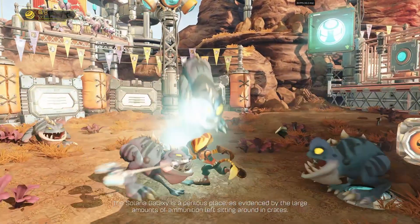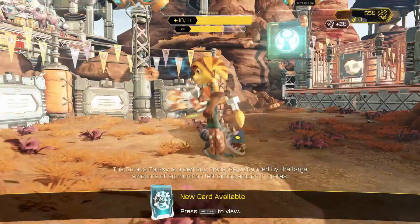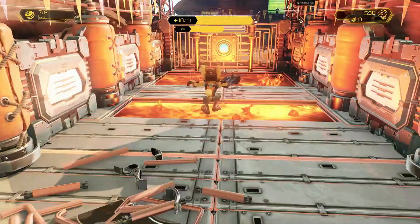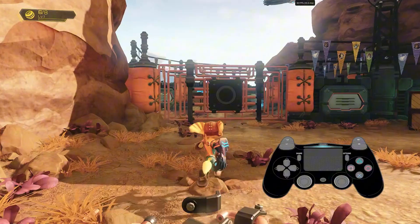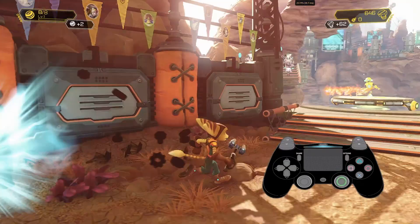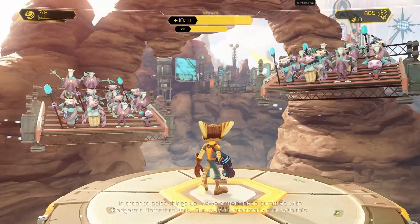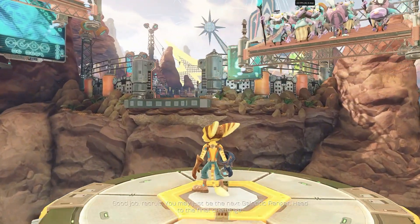The Solana galaxy is a perilous place, as evidenced by the large amounts of ammunition left sitting around in crates. In order to spike things up, we've armed these dummies with Gadgetron flamethrowers. Our lawyers are totally cool with this. Good job, recruits. You may just be the next Galactic Ranger.